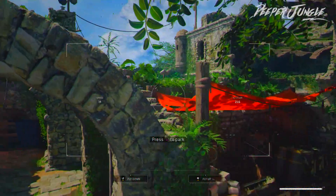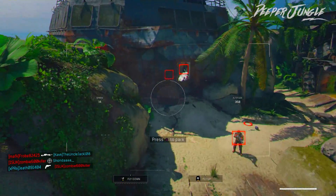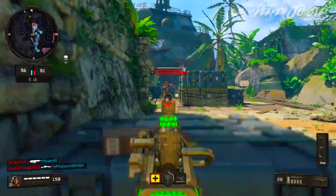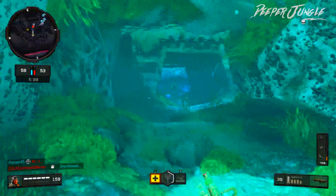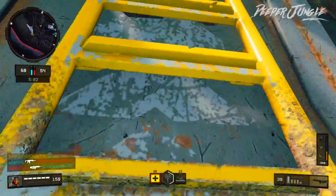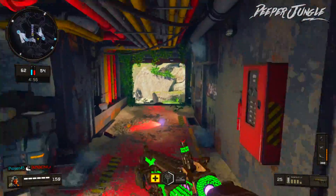Now we are going to be using this Hawk. Honestly, it's a lot of fun to use just flying around the map and it's really useful — I'm just going to park this thing right here. People are accustomed to the Hawk, so a lot of them don't look for it or destroy it, which is pretty useful. However, later in this operation I can see people starting to destroy the Hawk more. Wait — there's actually an enemy Hawk.